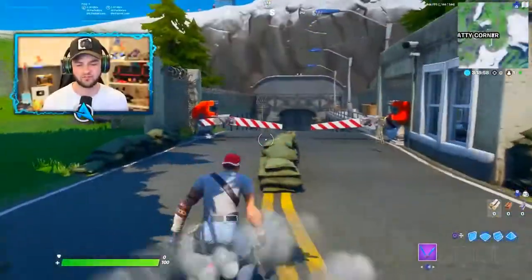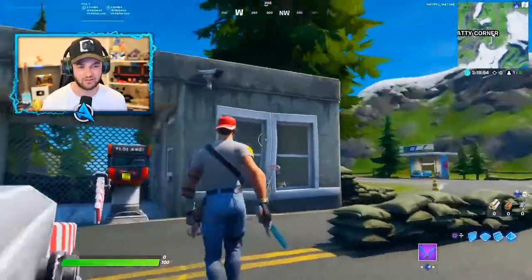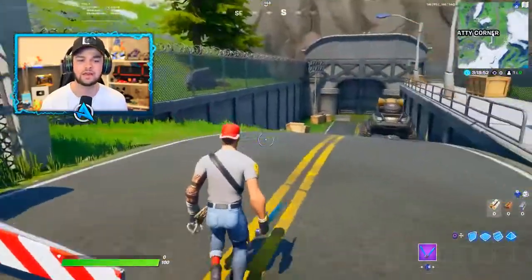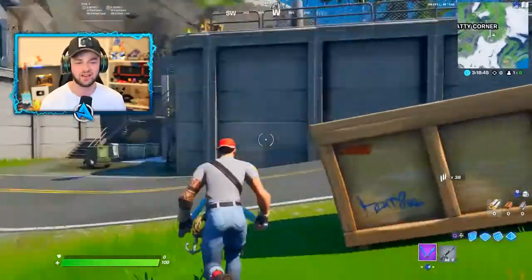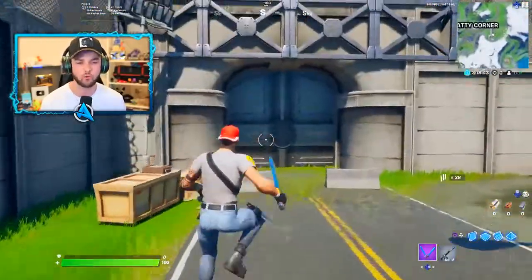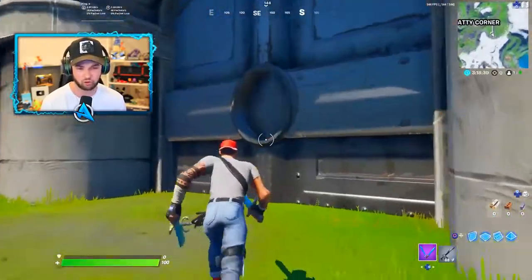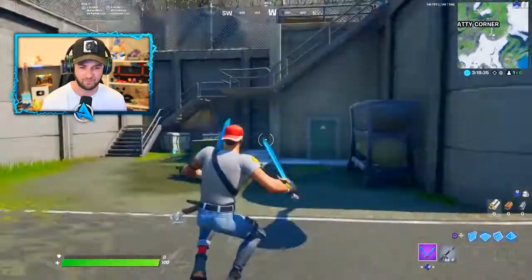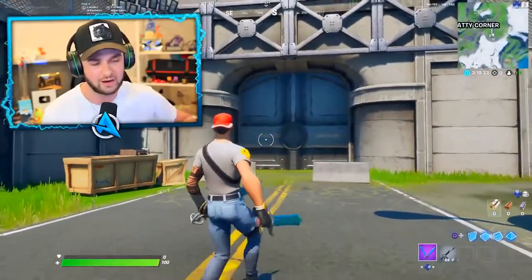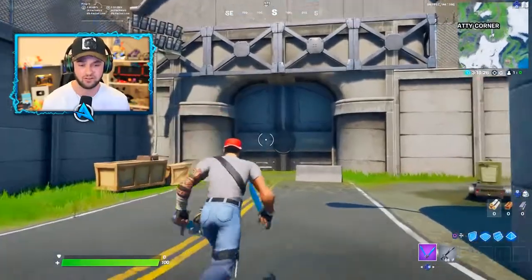When it comes to Fortnite secret bunkers, the one you'll definitely be thinking of is this bunker area codenamed Redacted. With no information on it yet, we're not going to be focusing on this one — it's no doubt going to play a huge role within the Chapter 2 seasonal storyline. Although it's absolutely giant and unbreakable, it's very much separate to the bunkers we're going to be focusing on — the hidden ones around the map found from the beginning of Chapter 1.